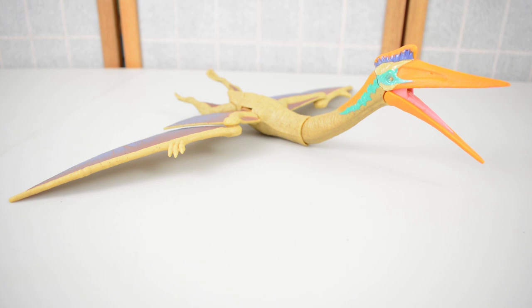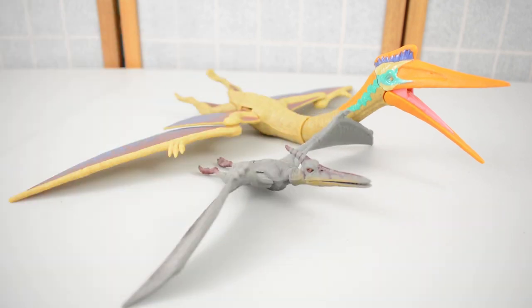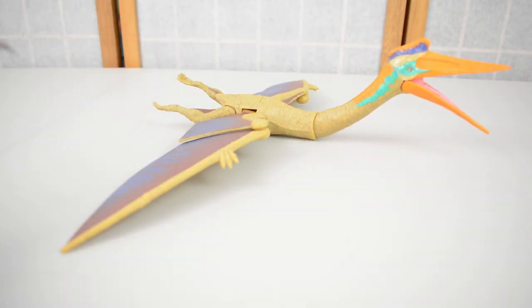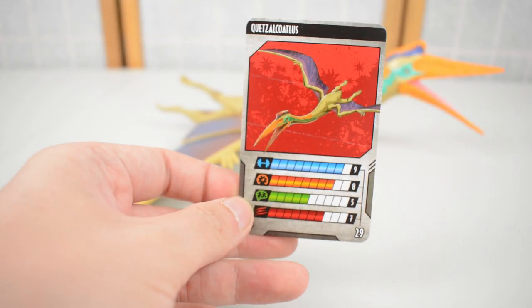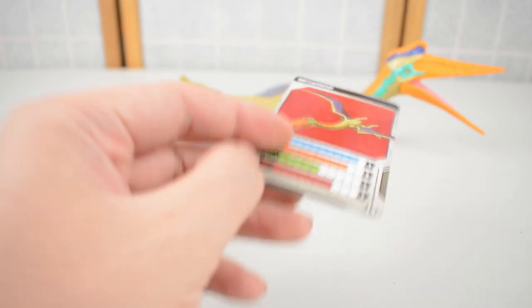Here is the Quetzalcoatlus out of the packaging. For scale, here is one of the Jurassic World Pteranodons next to it — you can see this thing dwarfs the Pteranodon and is huge. Bringing in the card, you can see the Quetzalcoatlus has good strength, pretty good on all scores.